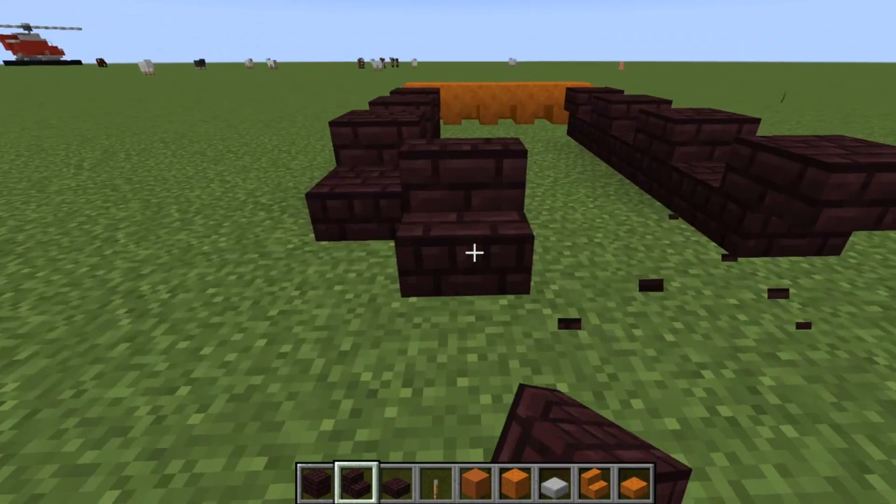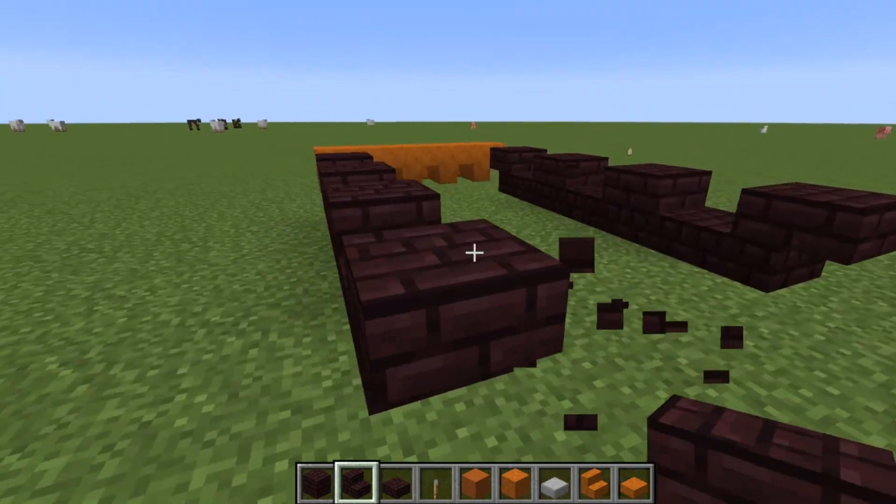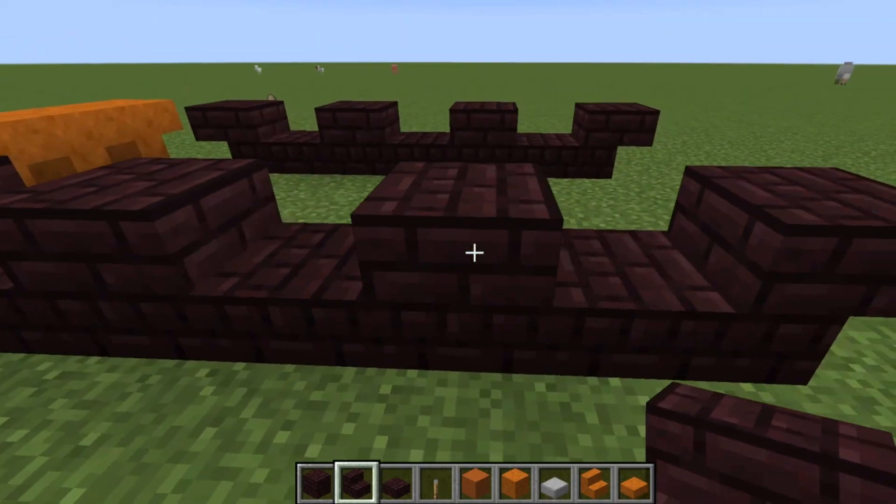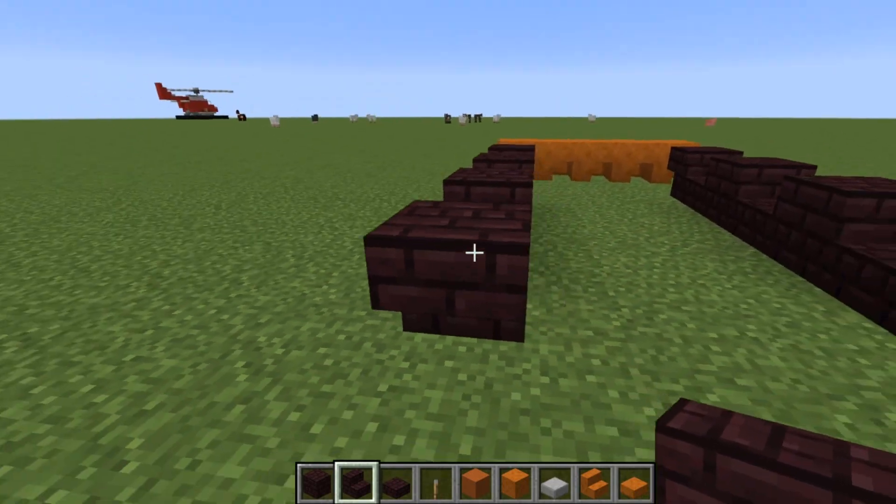This part is a little fidgety sometimes. You want a front-facing upside-down stair, then slab, full block, slab, full block, slab, and then a backwards-facing upside-down stair at the other end.